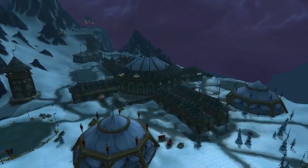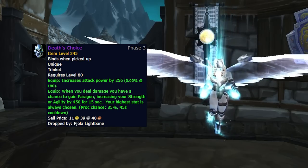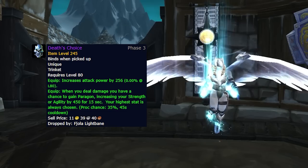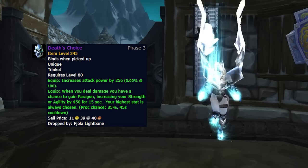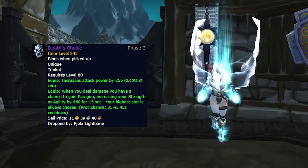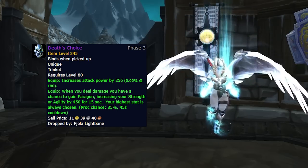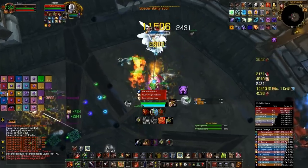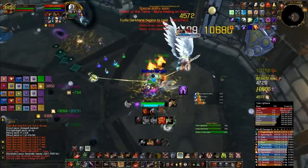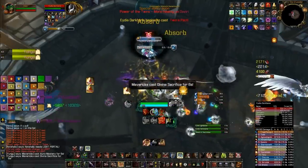Moving on to the Trial of the Grand Crusader, with Death's Choice — or Death's Verdict if you play Horde — a melee trinket that drops from the Twin Valkyrie encounter. It provides 288 attack power and a proc to either increase your strength or agility, depending on which is the highest stat, and that lasts for 15 seconds with a very high proc chance. Because this trinket dynamically increases either strength or agility, it's sought after by every single melee DPS and hunters, so it'll probably be the most contested item of this phase.